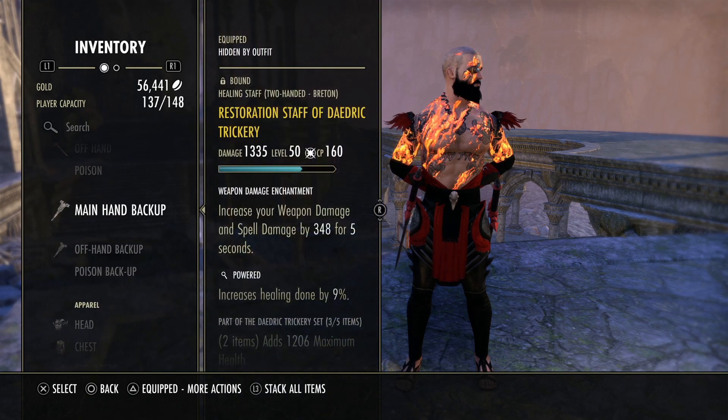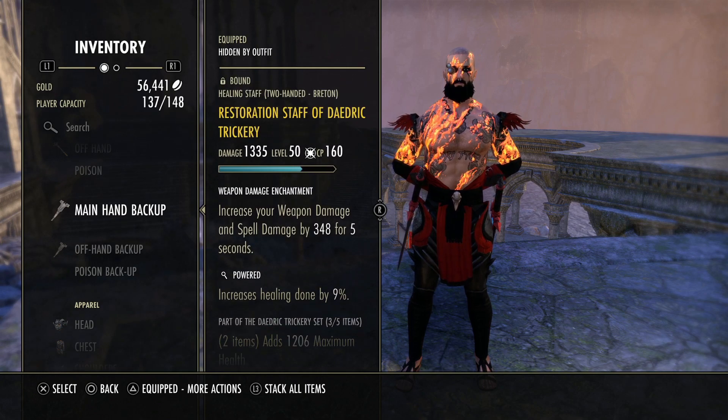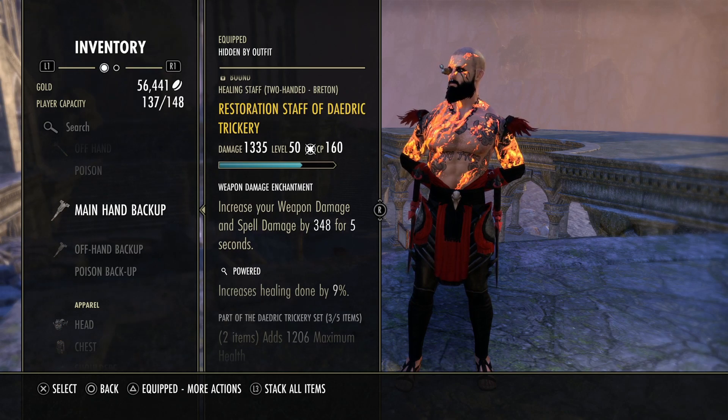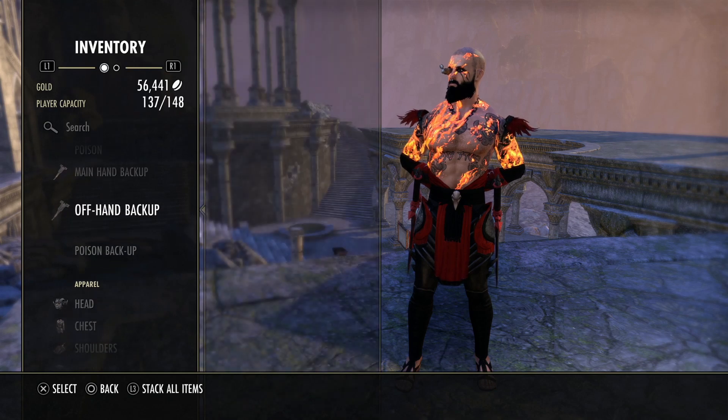So all this combined — Minor Vulnerability, Minor Breach from Sundered, defile from disease, burning — we have a lot of status effects playing into this build, increasing our damage and sustain. For the back bar, we have a Powered resto staff. That's pretty much best in slot to buff up those Dragon Bloods. You could go Defending — they're neck and neck — but I prefer Powered right now. We're also using a weapon and spell damage enchant to boost our damage.